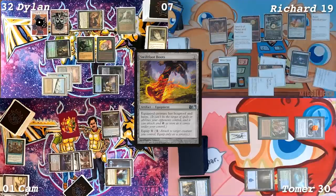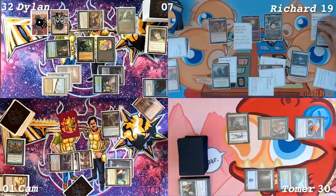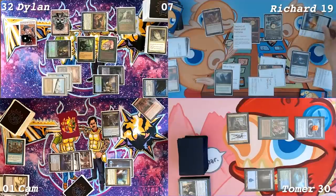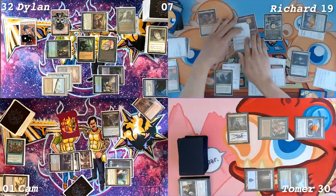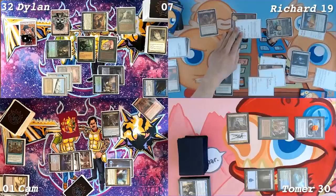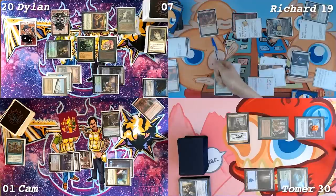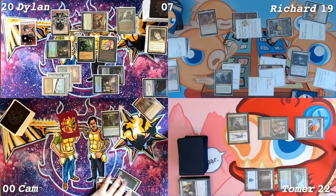Play Swiftfoot Boots. I will pay the last mana to equip Swiftfoot Boots onto Mind Censor. I can't believe we're about to be beaten by equipments. I can — I've been here. So we're going to go to combat. Swing Aven Mind Censor and Rograk at Dylan, and then Arden at Dylan as well. I'm not going to block. What's the total? We take 12 damage. Go to 20. You have 15 commander damage. Caddus triggers — you all take 8 damage. I'm way dead.